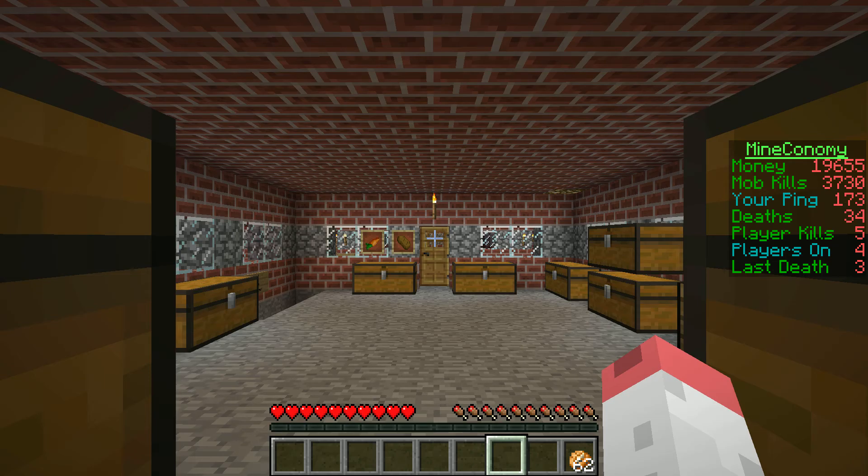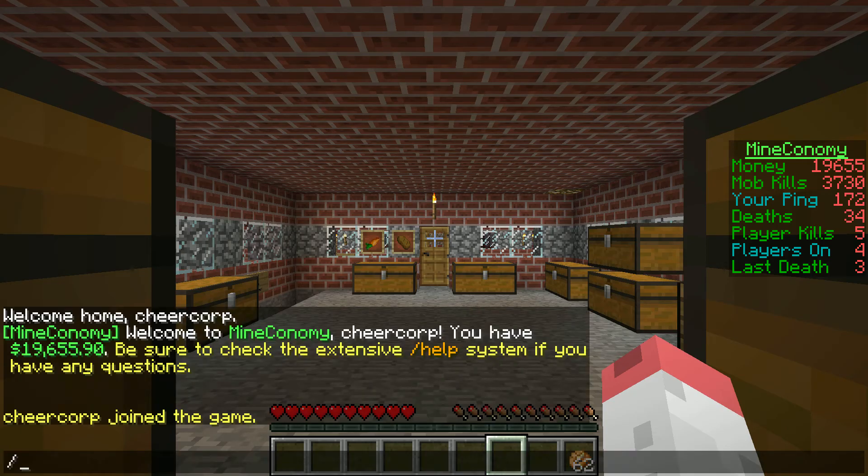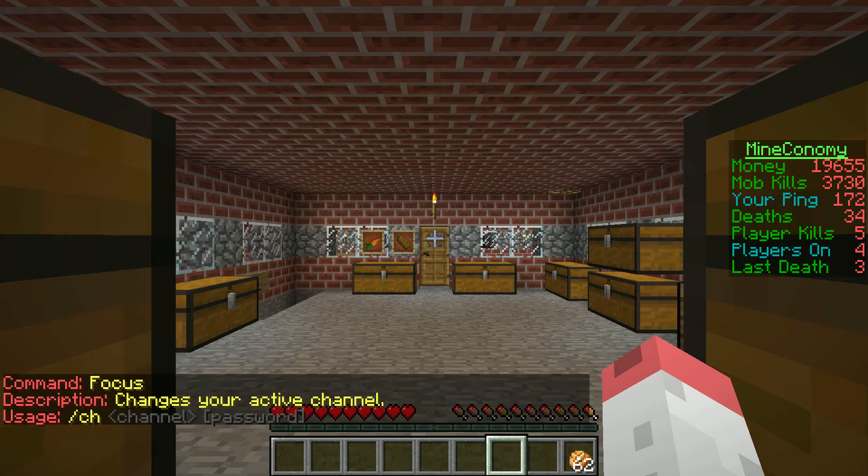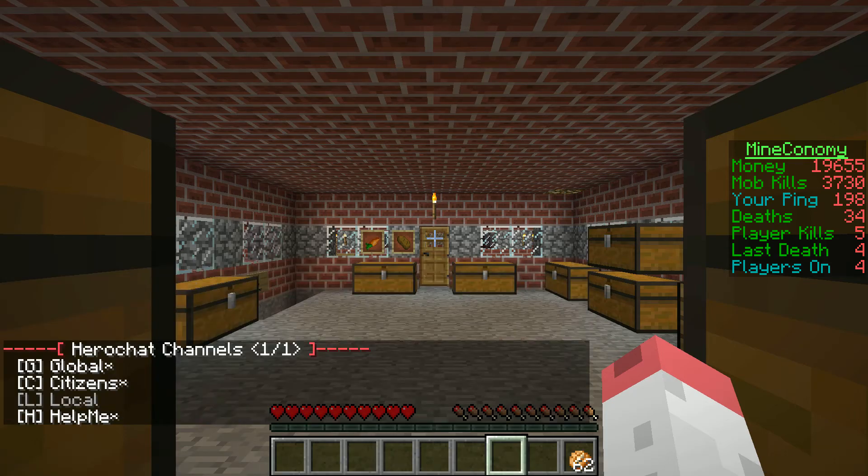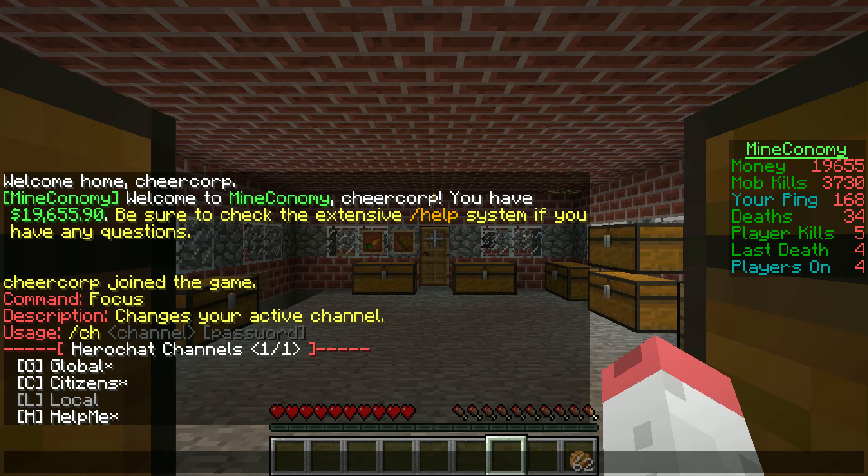Hello and welcome to a Mine Economy update. The update is a new plugin called the chat plugin. What you can do is you can change, join, and chat in different channels. Every command starts with ch or channel. Basically the channels on the list are global, citizens, local, and help me.